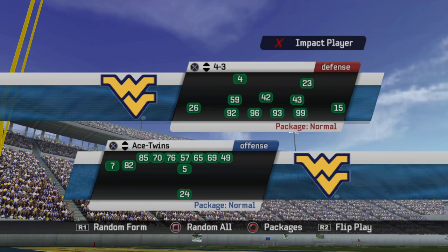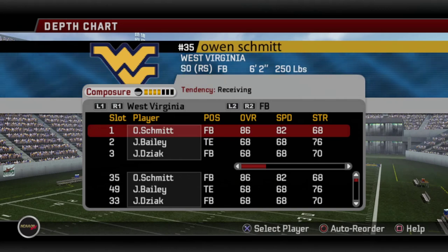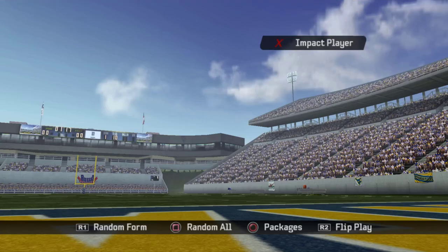Now you've got Ace Twins, the sister formation to Ace Normal. Sub packages include Wide Receiver Flip, Halfback Slot — put your top guy over in the slot — Backup QB, Tight End Flip, Halfback Sub, and you can put your fullback in the backfield. Looking at West Virginia's roster, Owen Schmidt was a great fullback — he had 82 speed, so you could definitely do some option and basic run stuff with him.